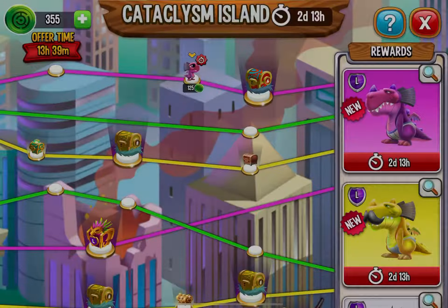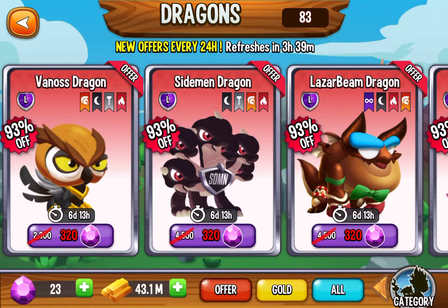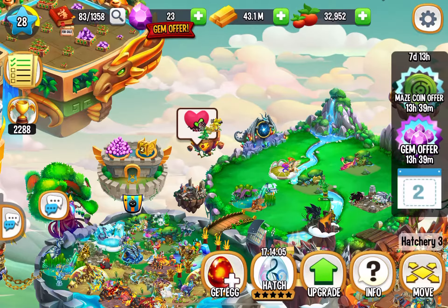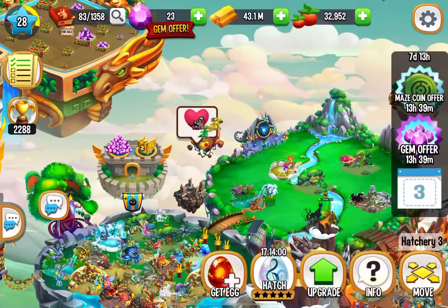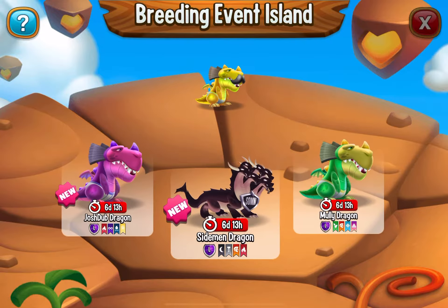To get the Molly one, I think you at least need 3,000 and you're good to go. Once you get 3,000 you can get the Molly Dragon — 3,000 can be like 8 dollars — or you can just keep on trying here, which I always do.